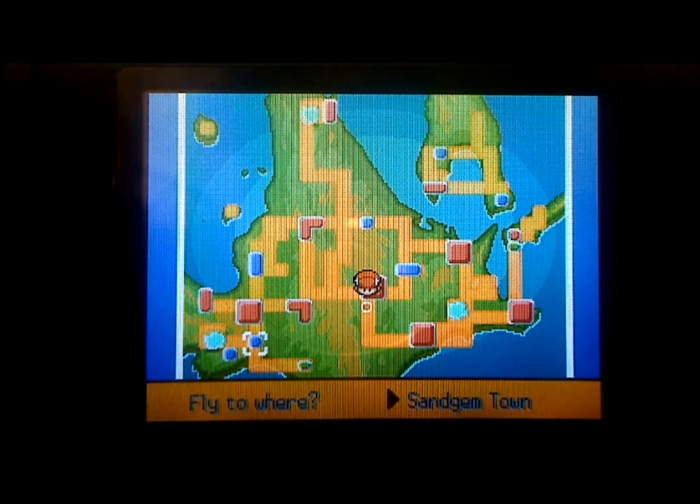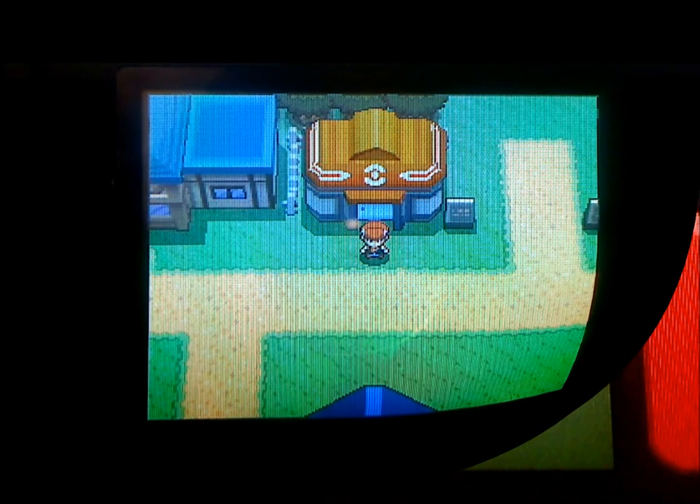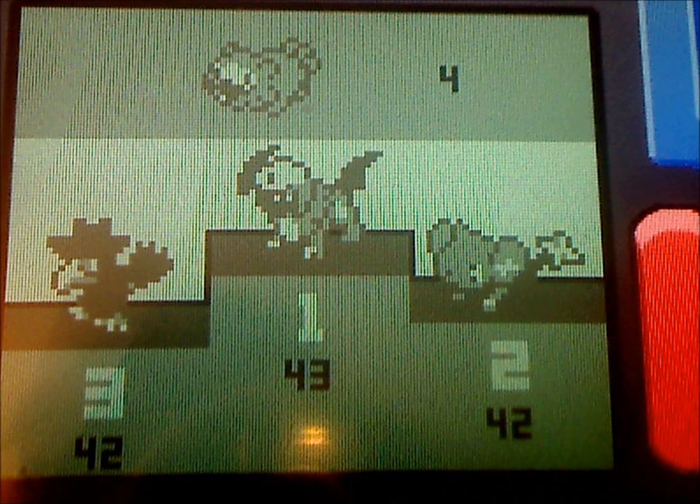One last thing about the Pokemon you bring: many people who hunt for shinies and plan on using them competitively bring a fainted synchronizer in the lead of their party. This gives you a 50% chance of each Pokemon you encounter having the same nature as that synchronizer. If you don't want to use the synchronization trick, you can also improve your chain by using Pokemon with abilities like Static, which improves your chance of chaining an electric Pokemon, or Magnet Pull, which does the same for Steel types.